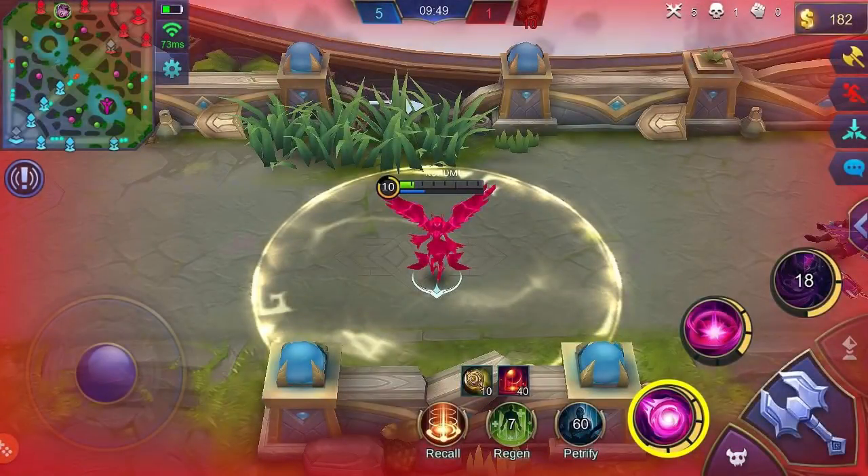Set Flowing Blood to max level first. Prioritizing this makes the base damage higher, so you can cast this skill with more damage dealt. Prioritize Blood Oath second since her first skill is what you need for burst damage. Always upgrade her ultimate skill when it is available for upgrading.